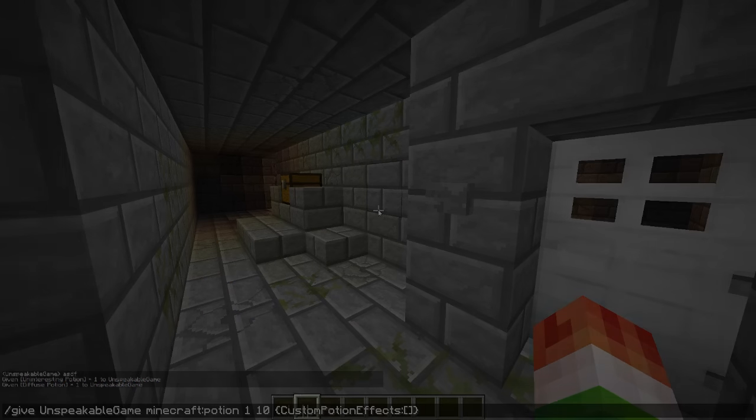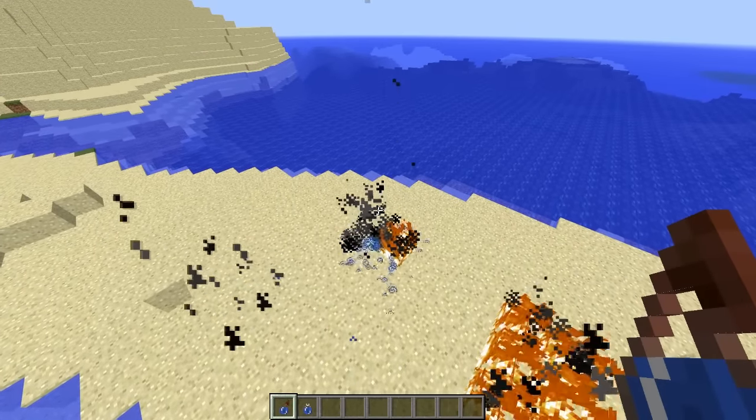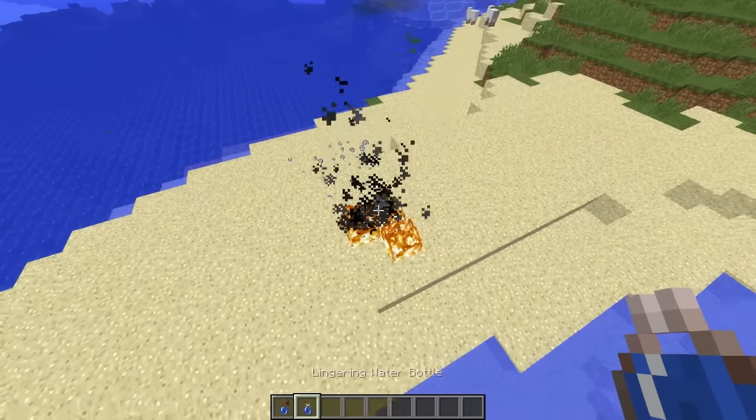In the upcoming Minecraft 1.9 update, released in Snapshot 15w31a, splash water bottles can now be used to extinguish fires.